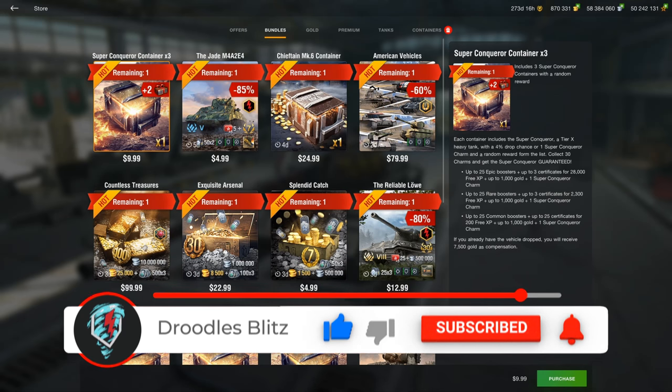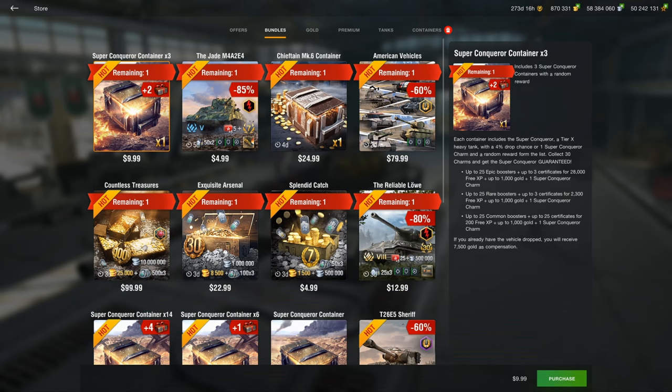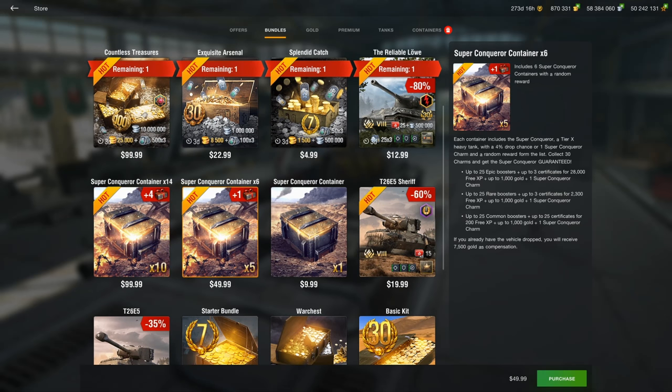The Chieftain Mark 6 is the other Tier 10 British Heavy currently in the store for a much cheaper price than the Super Conqueror. If you have $10 to spare and want to try the $10 bundle that gives you three containers, it's definitely worth it just to try and get it, because the Super Conqueror is a very fun tank. But these containers down here — oh my god — they are expensive.